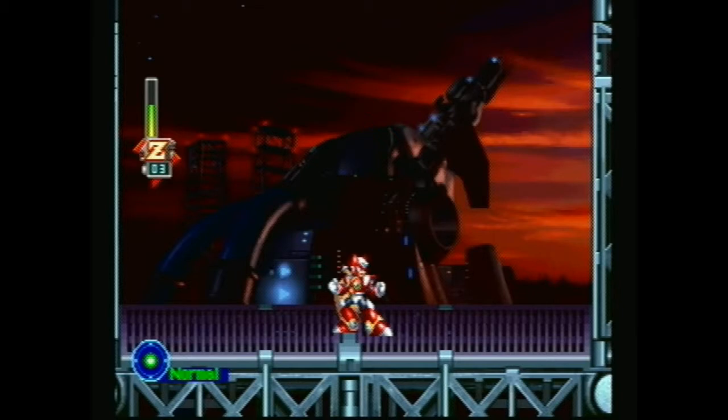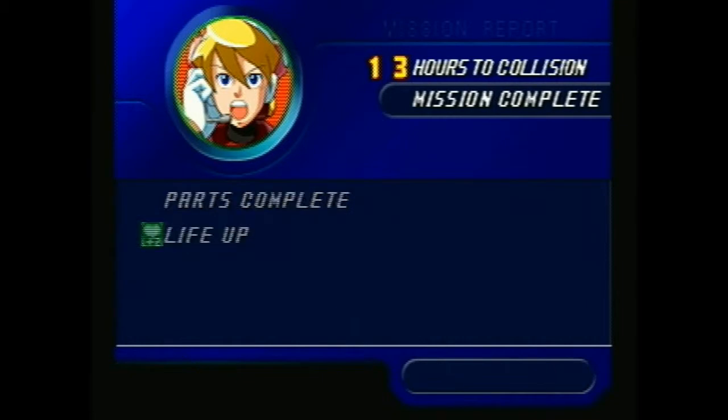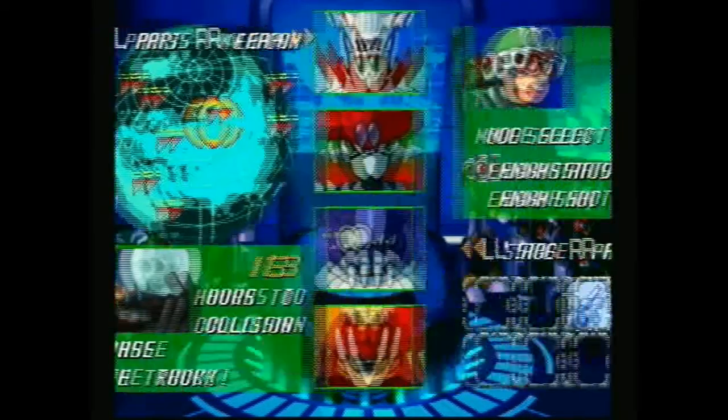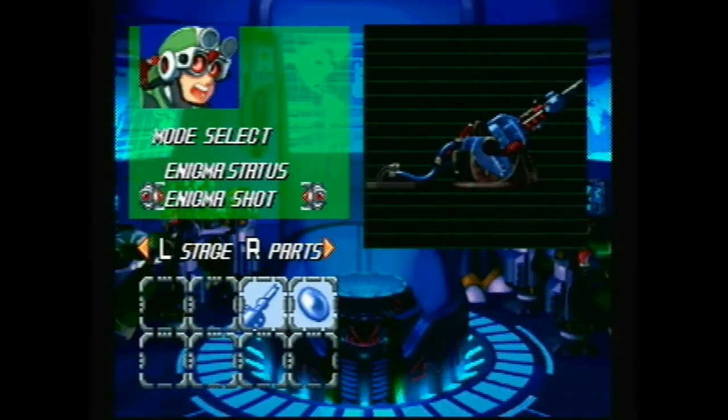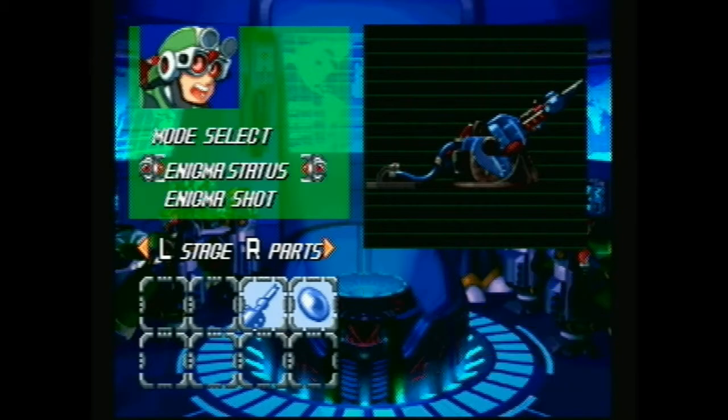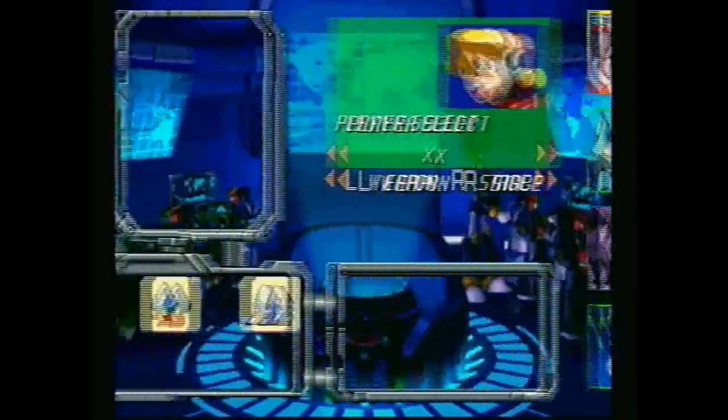I like the little thumbs up Zero gives before he teleports out. We got a life up from that. Let's show off some of this. We can take a look at the Enigma status. The two parts that we got for it increased the accuracy to 56 percent. We can choose to fire it right now if we wanted to, though it would most likely fail.